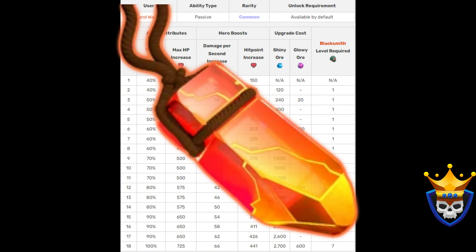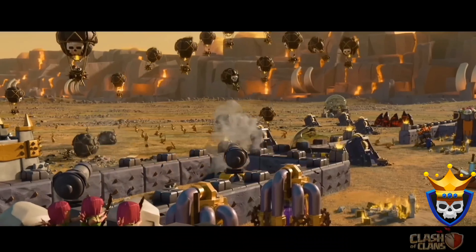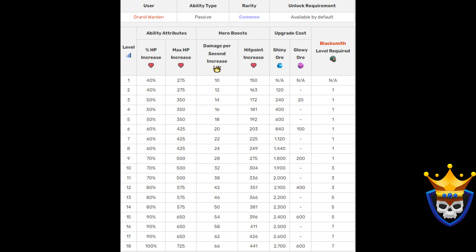The Life Gem is great, but in my opinion, in most strategies the Healing Tome will be stronger. I recommend using the Life Gem for Lavaloon and perhaps with Super Archer Blimp attacks. The total cost to max out from level 15 is 7,800 Shiny Ore and 600 Glowy Ore. I don't recommend maxing it unless you've already maxed out the Healing Tome.